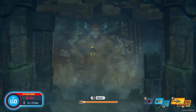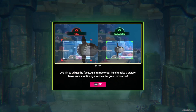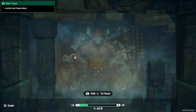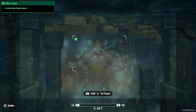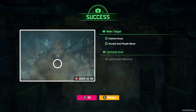Let's go ahead and take a picture. New content — camera! "The camera icon indicates that you can take pictures. Check your objective on the top left. Use A to adjust focus and remove your hand to take the picture. Make sure your timing matches the green indicators." Gotcha, simple enough. There's a blinking green light on the top left-hand corner of the cards there. So let's go ahead and just focus. Excellent! Main target — camera focus. Ancient sea people mural. Optional goal: none.